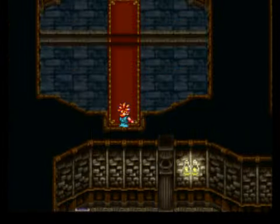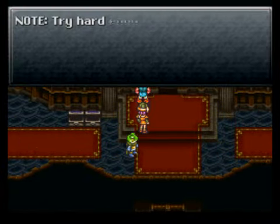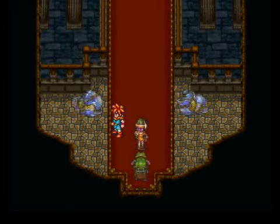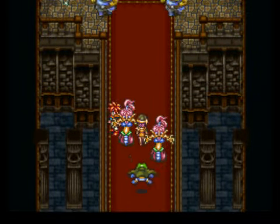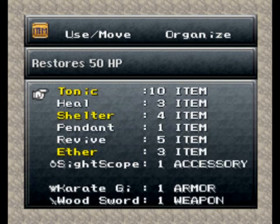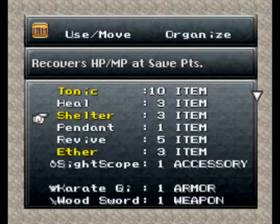And slide down the stairs again. How am I doing on HP? I could use a little more, but I'll wait. Last save point — let's put it to use. Man, I am out of MP. Okay, there we go. Let's rescue the Queen!